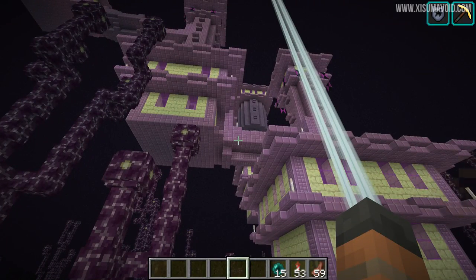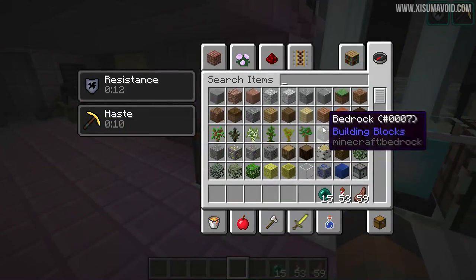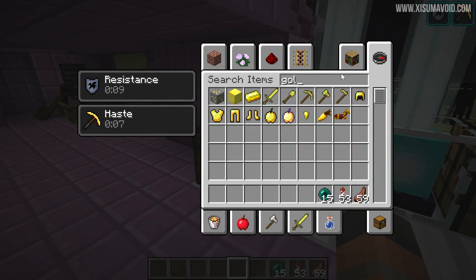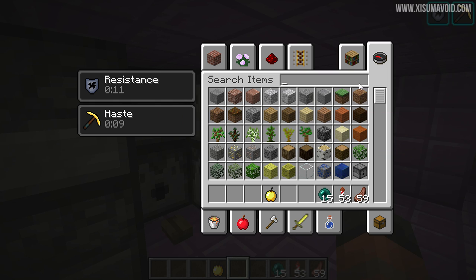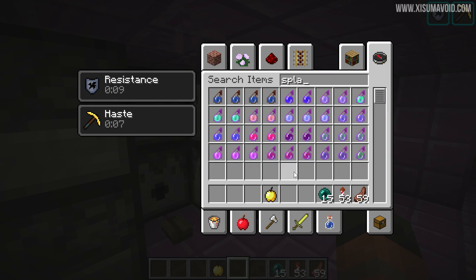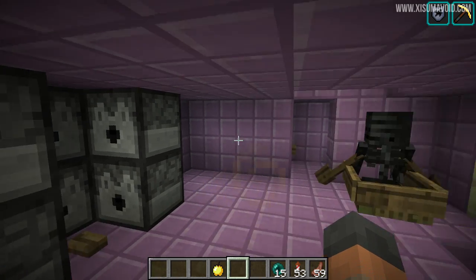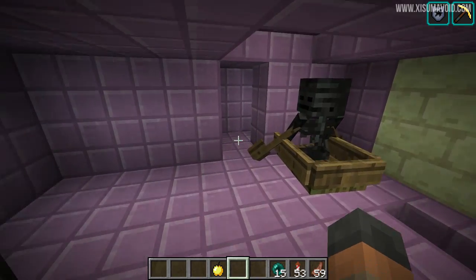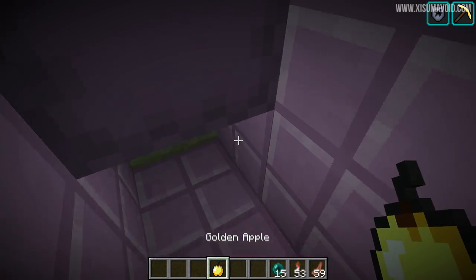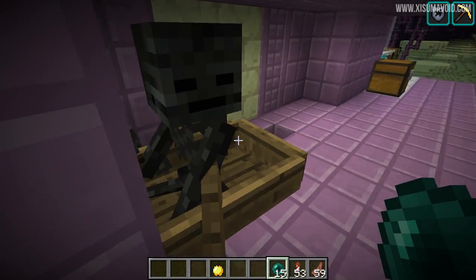The next thing is the golden apple — it gives you four seconds of regeneration 2, which is actually a huge problem because it overrides the regeneration from our potions. So what I would recommend is making a splash regeneration 2 that lasts for 22 seconds — that's what we used. Our method at the end changed a little: we walked into here, ate the golden apple while getting levitated, then used the dispenser to hit us with the spectral arrow, went around the corner, consumed the puffer fish and then got withered.